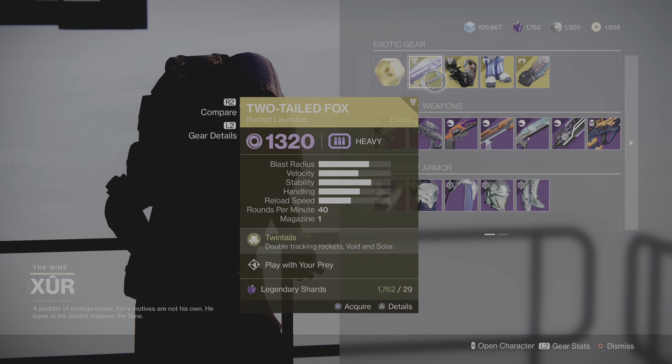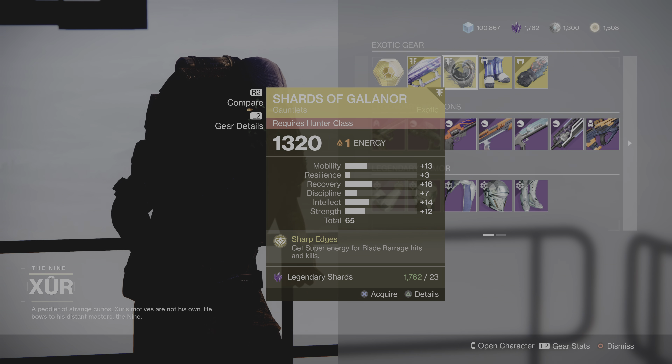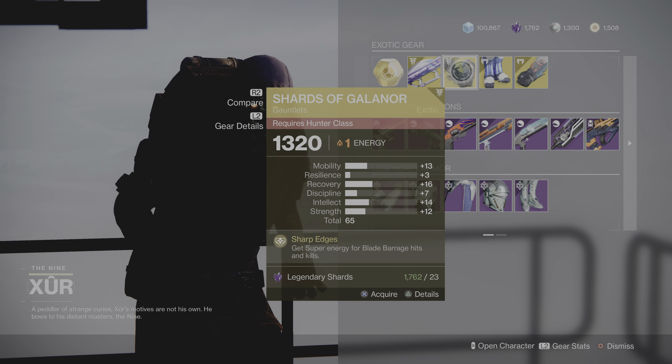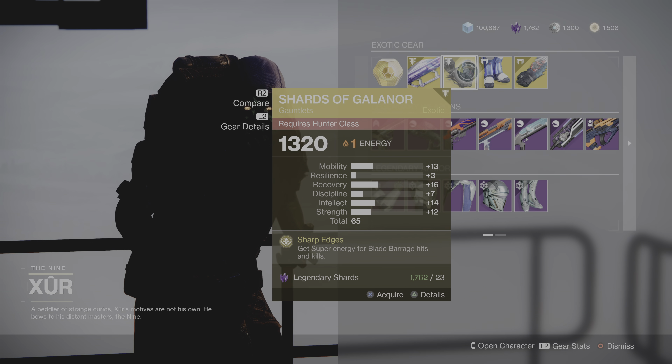Exotic engram as always. Two-Tailed Fox — very underrated rocket launcher, very cool. For the Hunter we got the Shards of Galanor with a 65 roll in recovery. It looks like it's split between intellect and mobility — that's actually a really good roll on those. I like those.